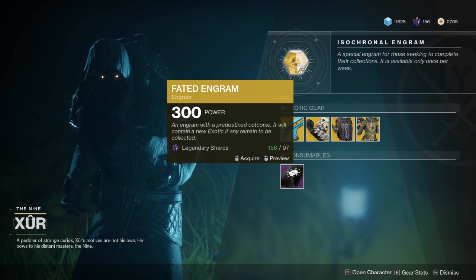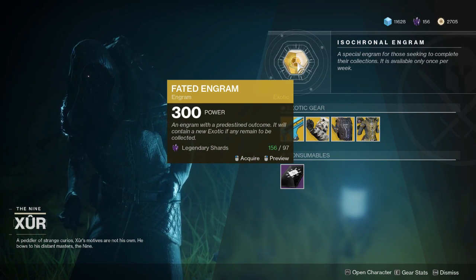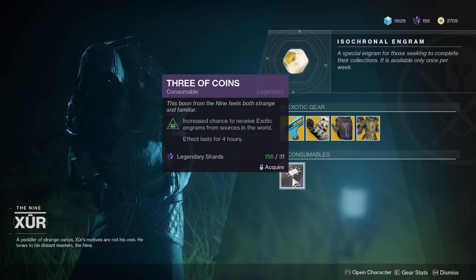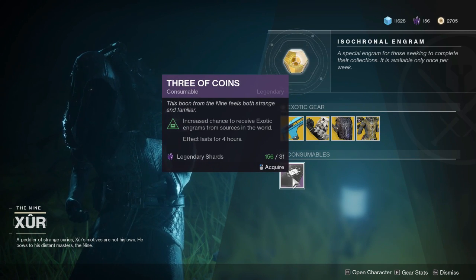This week we're going to get the Fated Engram, as with every week. That's going to cost you 97 Legendary Shards. We're also going to get the Three of Coins, and that is going to cost you 31 Legendary Shards.